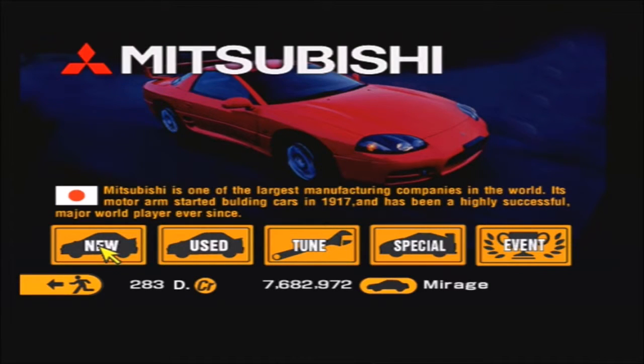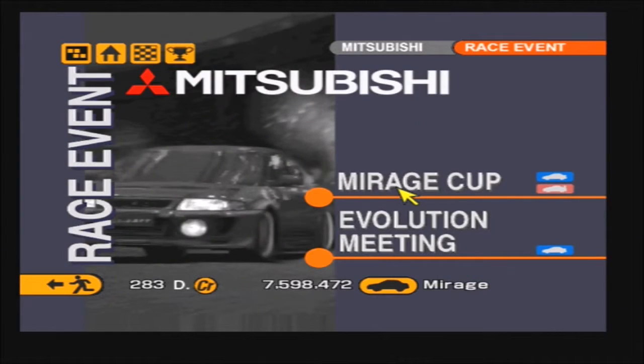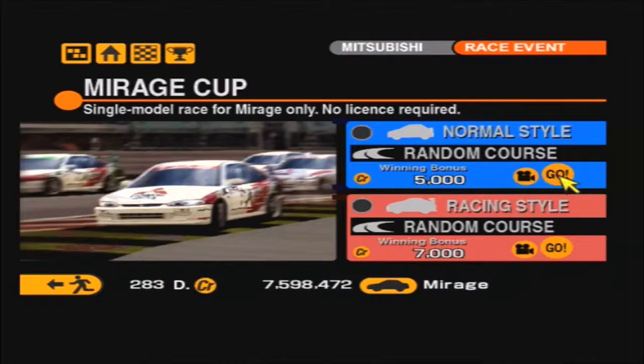I'm going to go and upgrade this vehicle quickly. There we go, that is our Mitsubishi Mirage upgraded. I'm a little bit disappointed with this car, to be honest. It starts with about 170 horsepower and I was kind of hoping to get quite a bit out of this. You can only get about 230 horsepower before you upgrade it out of this thing, which is a little bit of a shame.